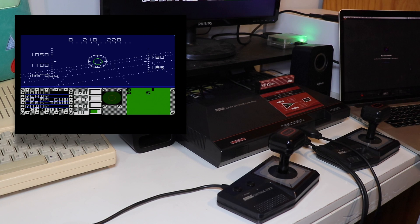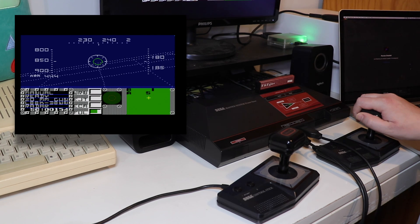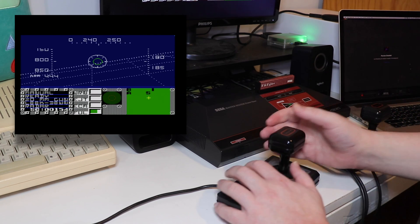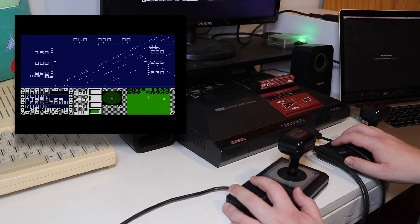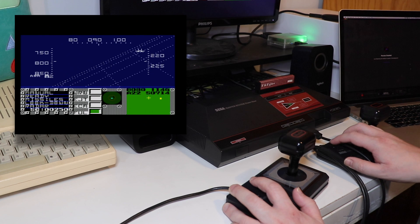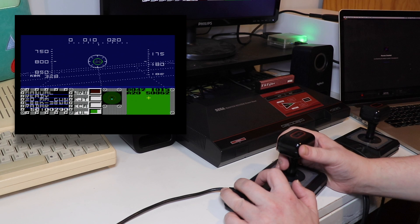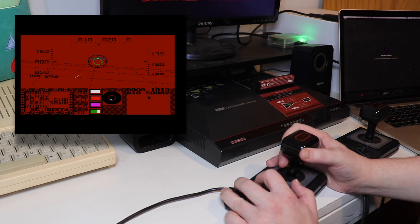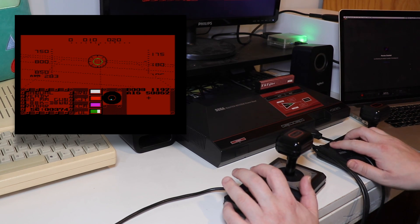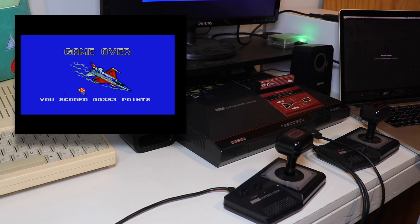The second controller offers multiple functions. The D-pad or stick is used to control your speed — moving it vertically will offer small adjustments, while moving it horizontally will apply much larger ones. Pressing the one button will cycle through all enemies in range, and the two button activates your electronic countermeasures. In the event things go pear-shaped and your plane is critically damaged, pressing both one and two together will activate the ejection system, allowing you to end the game and see your final score.